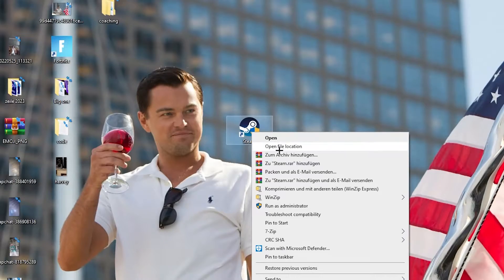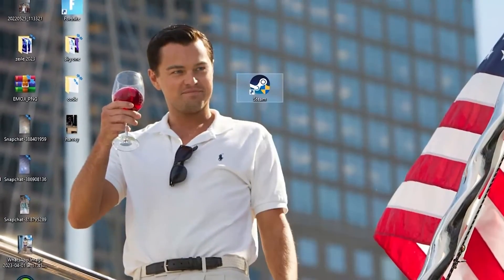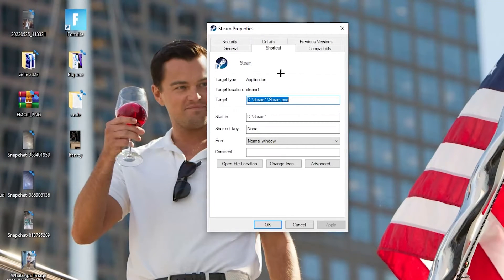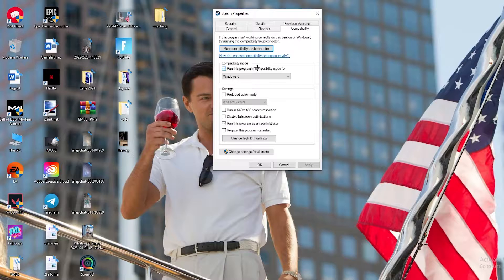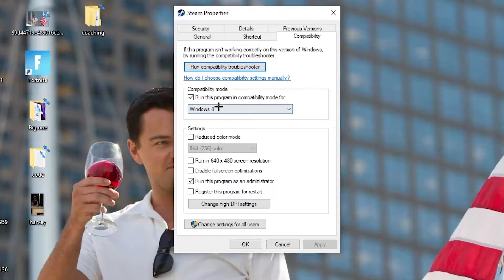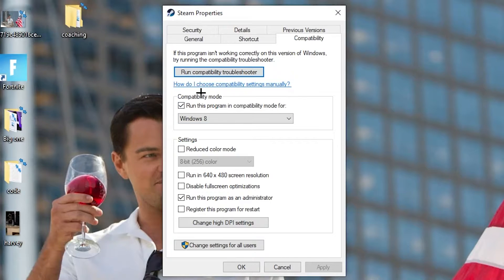If that doesn't work, take the launcher shortcut again, right-click it, go down to 'Properties' at the very bottom, and left-click it so the tab pops up. Navigate to the 'Compatibility' tab and copy these settings: enable 'Run this program in compatibility mode for' and select the latest Windows version; disable 'Reduce color mode'; disable 'Run in 640x480 screen resolution'; disable 'Disable fullscreen optimizations'; and enable 'Run this program as an administrator.' Then hit Apply and OK.